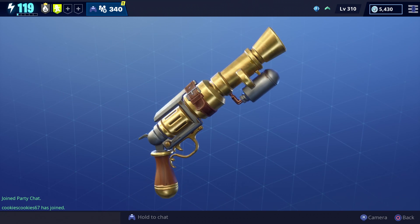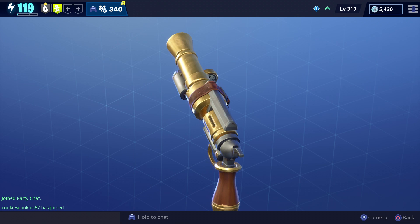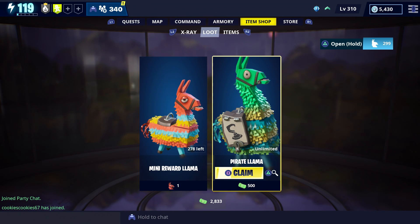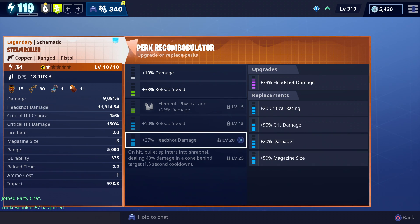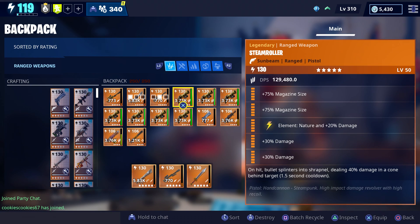For today's video we're going to get some gameplay with the Steamroller, and this is what it looks like up close. You'll be able to get it from the pirate llama. Before we check out the perks on the one we're using, I do want to quickly scroll over all of the slots and show you all of the available options. We currently don't have ours maxed out, so we're going to use the ones that MT Racer gave to me. Big shoutout to MT Racer for giving us these fully maxed out Steamrollers.